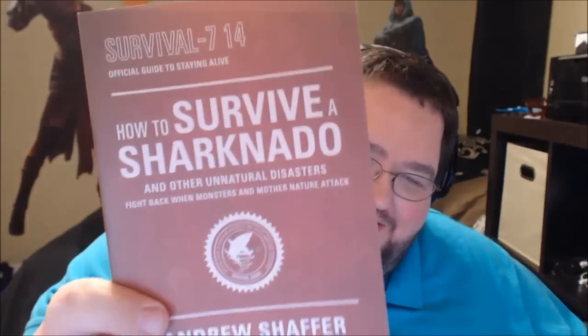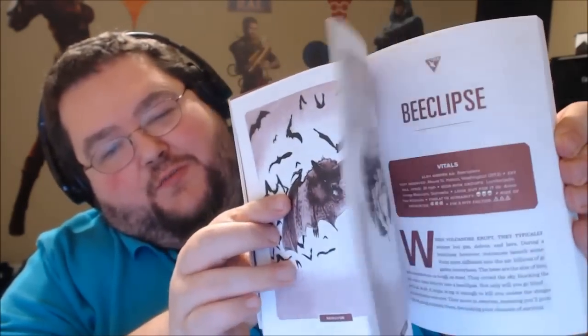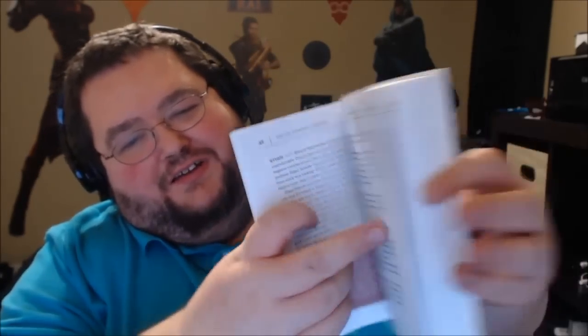I have never seen this movie — I'm so sorry, I'm gonna let so many people down — but this is a book: 'How to Survive a Sharknado and Other Natural Disasters: Fight Back When Monsters and Mother Nature Attack' by Andrew Schaefer. Apparently there's a good number of things you can learn from this book. There's the ice twister — god help us all. That's a good coffee table book.